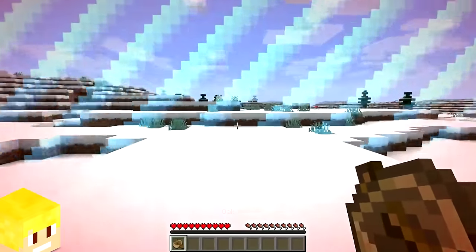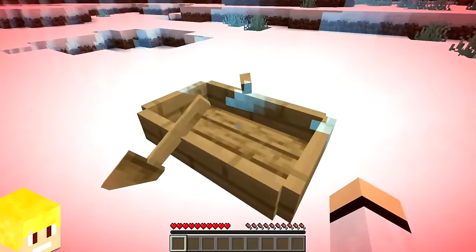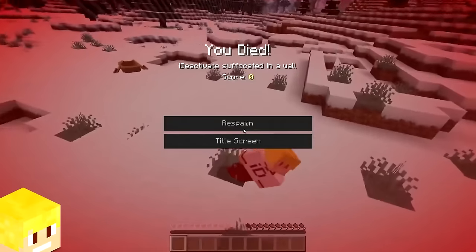In Minecraft, it is actually possible to get out of the world border by using boats. Just simply place a boat next to the world border, get into the boat, and you'll be outside the world border. Be careful though, because you might die.